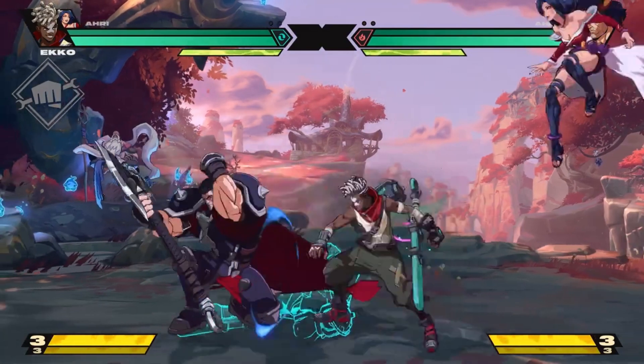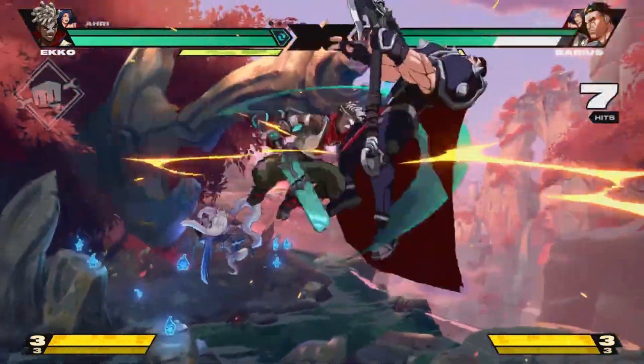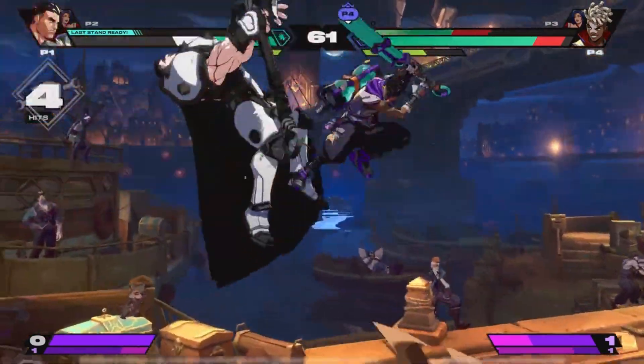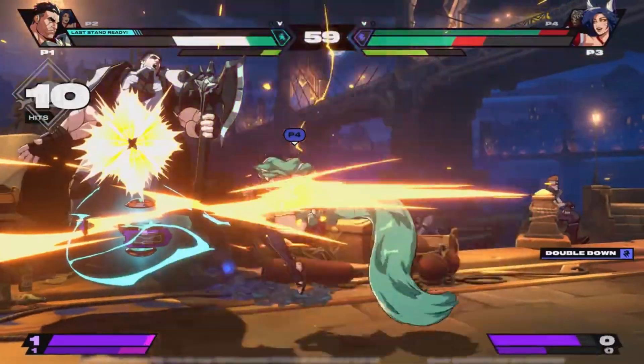Project L is coming along nicely. I hope the roster gets some monsters and some yordles — two of each at least. I know it's way easier to have humanoid characters doing human things in fighting games, but some of those freaks and little goblins would be awesome. I honestly think we'll get Poppy. She's got that hammer and that seems very well-suited for a fighting game — it's almost too obvious. Small armored-up furry pixie-goblin thing with a hammer is just such a fighting game character.